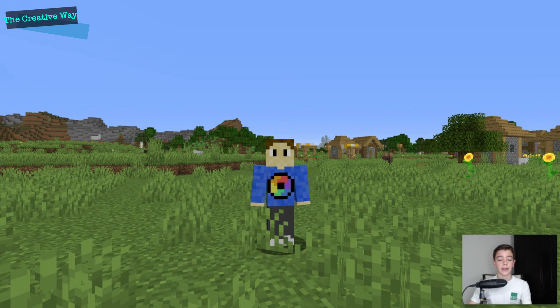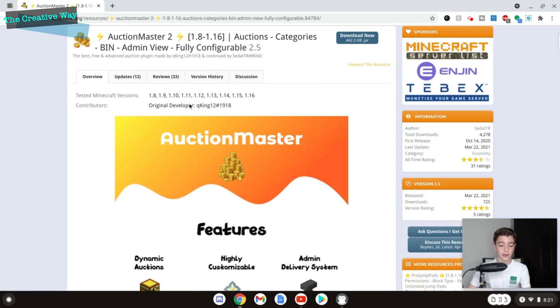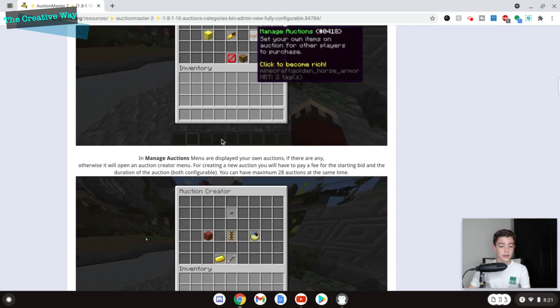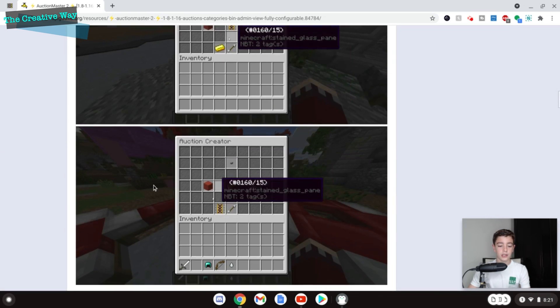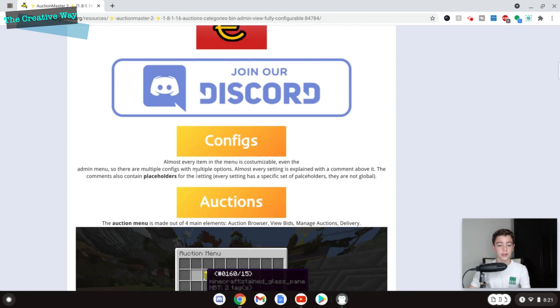You may have heard of Auction Master 2 — it is amazing. It's one of the best auction plugins out there, there are so many different features, and they have a great Discord for support if you need it. They also show on the plugin page how to use it, but I'm going to be showing you how to configure this for your server today.